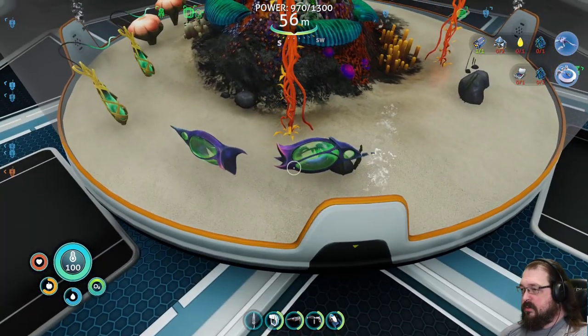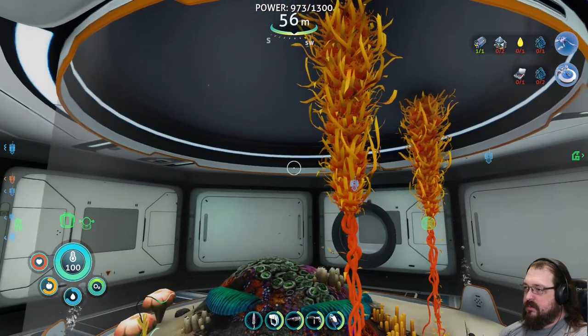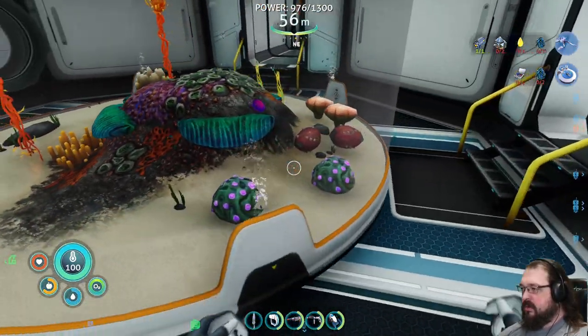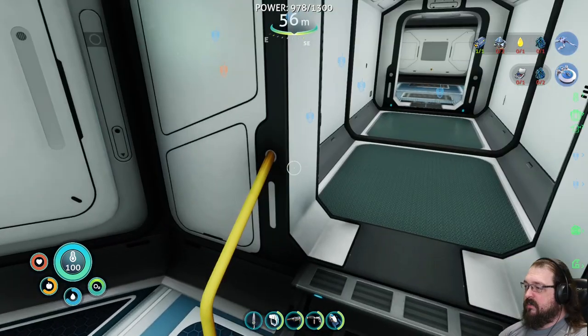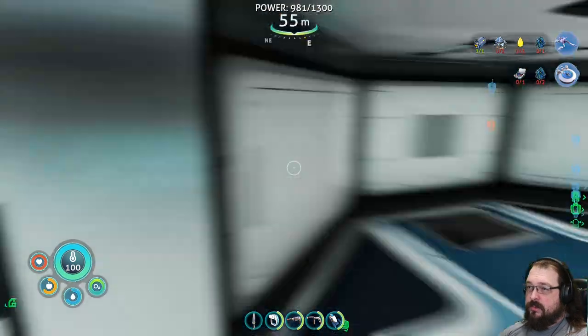These guys are, I'm pretty sure, cryptosuchus eggs, and they're taking a very long time to hatch. Over here we've got rock puncher eggs, also taking a very long time to hatch. No eggs in here, of course.